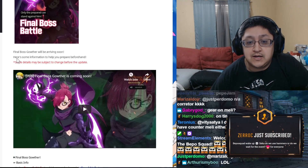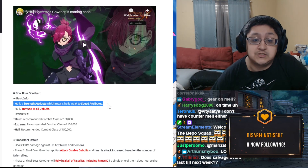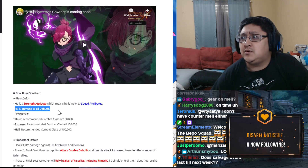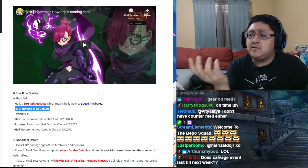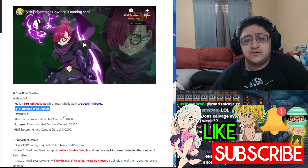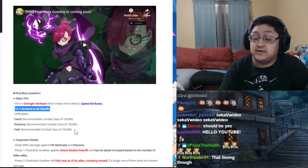For Final Boss Gother, they have some instructions on the website on the forum page. The basic info: he's going to be a strength attribute character and weak towards speed attributes. He's immune to all debuffs — though to my recollection he was not fully immune; you were actually able to debuff him, but the debuffs fell off on the following turn. Also, unlike the previous final boss where you couldn't kill the fodder, you actually can kill the fodder this time around.